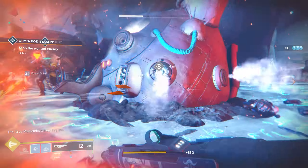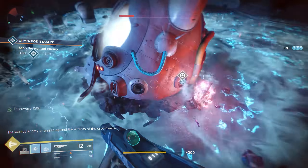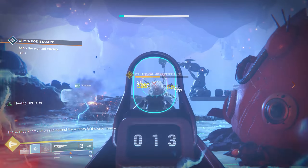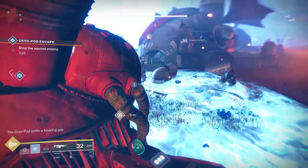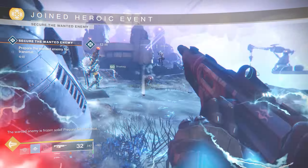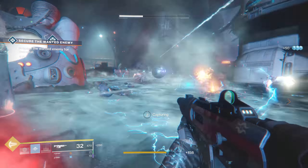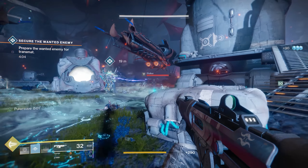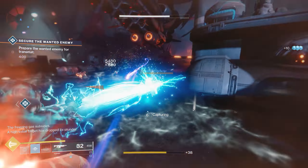Basically you're going to want to chunk his health to a third. You'll be able to pull out the cryoballs from the side of the pod there, pick them up, and throw them at him. You need to throw three in total to freeze him in his position. Once he's frozen, just stand near him in the ring and hold off all the enemies until you've captured him.